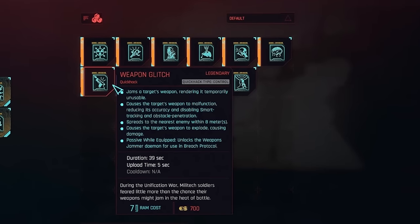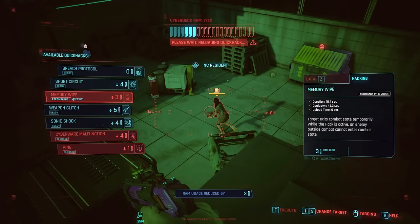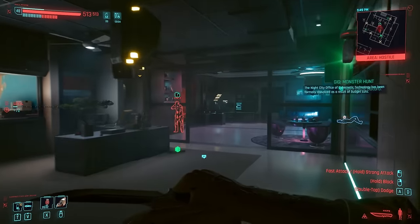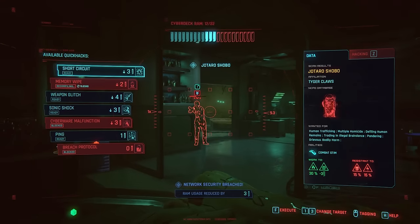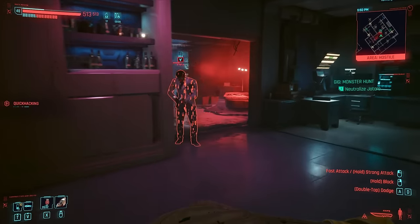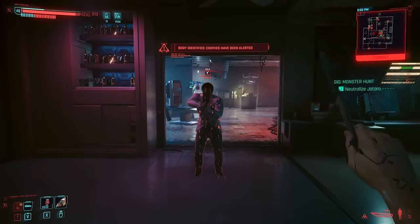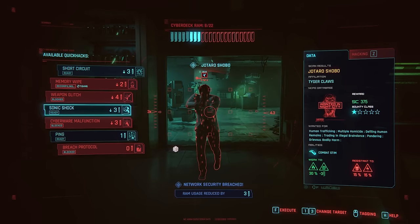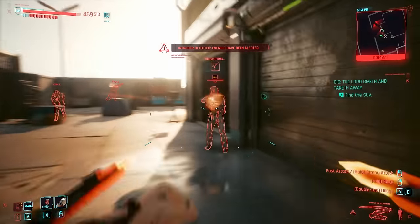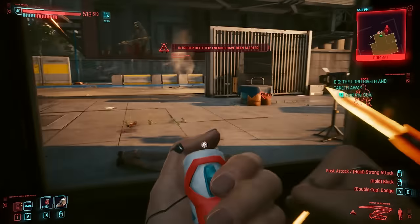Weapon Glitch is yet another quick hack which is generally more useful against the stronger individual. This one is great for buying you a spare five seconds of time in combat. Something I found though is that if you're trying to incapacitate an enemy's weapons entirely, this won't cut it. This guy here simply switched to another gun after I wrecked his first. You could repeat this quick hack until all the weapons are gone, but there's a cooldown on this thing. Overall, Weapon Glitch is a great little distraction, but there's a much better alternative which we'll get to in a minute.